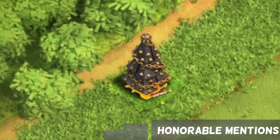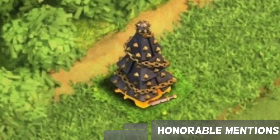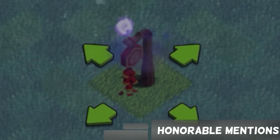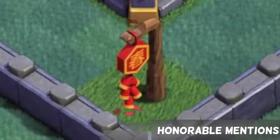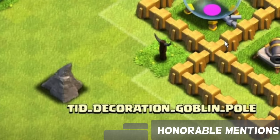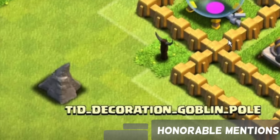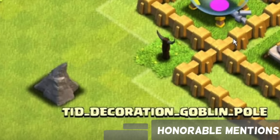Honorable mentions: The 2015 Christmas Tree — it was a long time ago and deserves a mention. The Festive Firecrackers for Builder Base — not really that rare, but a lot of people seemed surprised it even existed. The Goblin Pole and Rock — although not obtainable, this obstacle did appear in someone's base, presumably from a hack or a glitch.